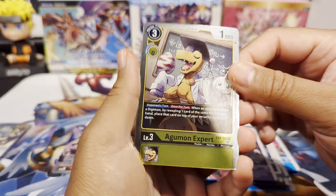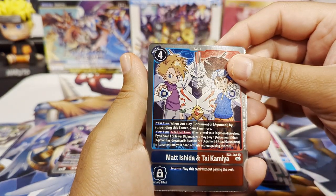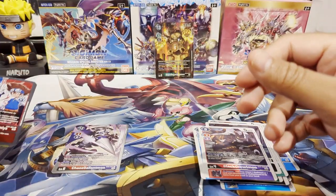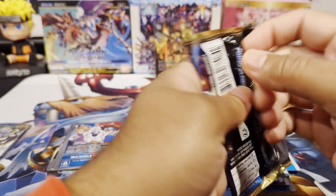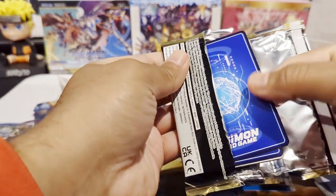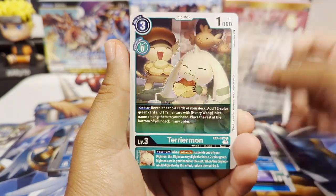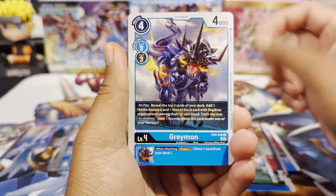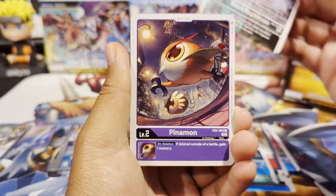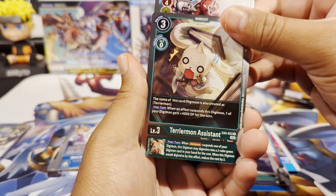We have Agumon expert foil rare and Masaharu and Taiga Kamiya — nice. I think this one also comes as a box topper, so if we get lucky and can pull that, that'd be fantastic. I'm probably going to be doing one or two more openings on this set. I really enjoy playing the Digimon card game. I really wish they would have an online client for this, but the interactions I understand are pretty crazy. We have Goblinmon, Terriermon, Peckmon, Skull Knightmon, Trident Gaia, Dorimon, Greymon, Black Rapidmon, Pinnamon, Rise Greymon looking nice, and Terriermon Assistant as our second rare.